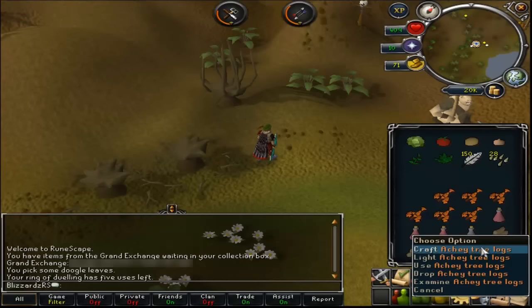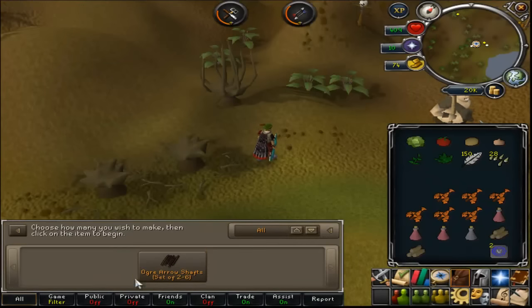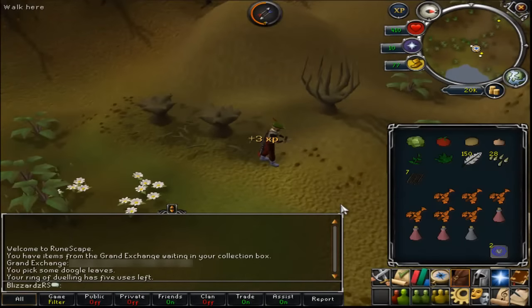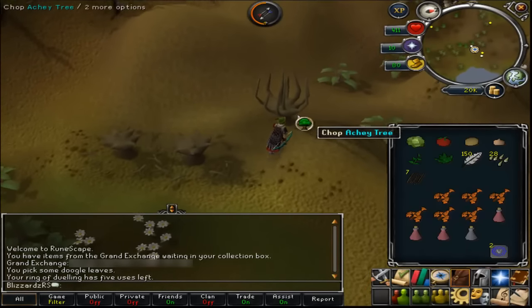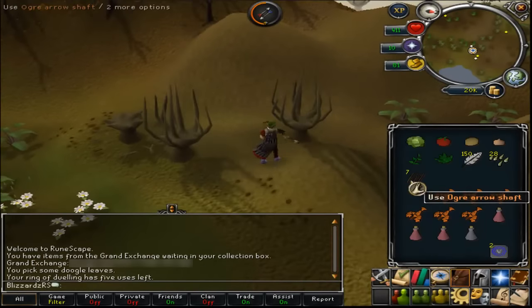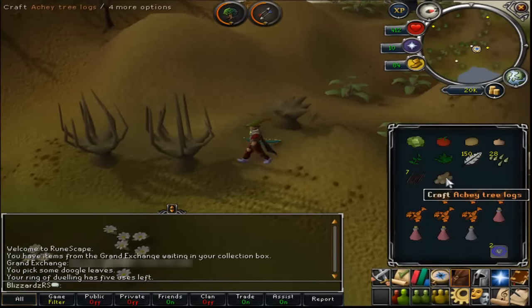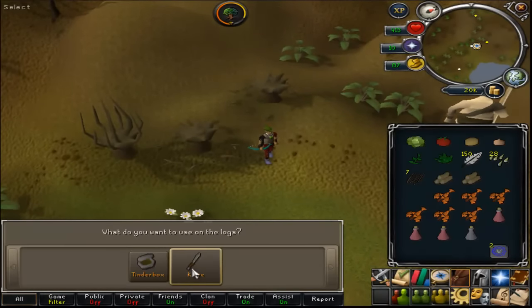Once you've got all your arrow tips, you're going to have to craft the tree logs with your knife into arrow shafts. Again, this is because my knife is in my tool belt — if it's in your inventory, use the knife on the log. I'll just grab a couple more logs to be safe and craft that.